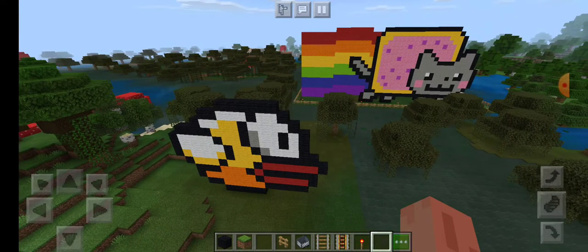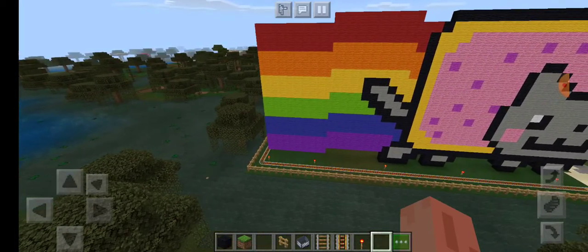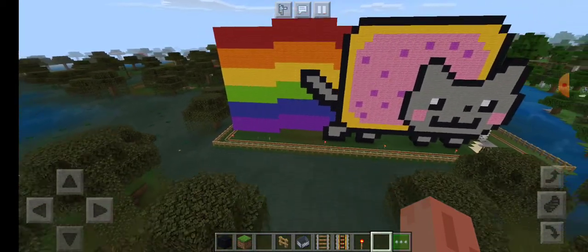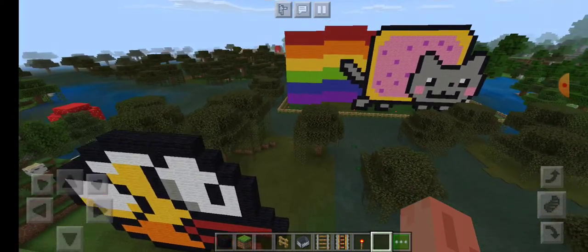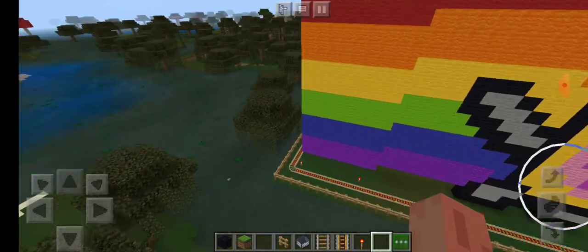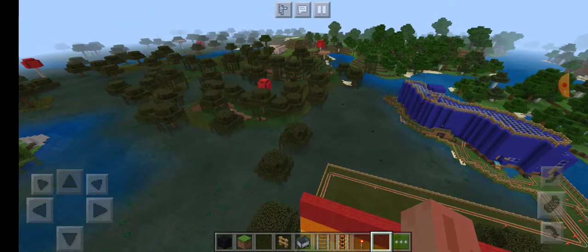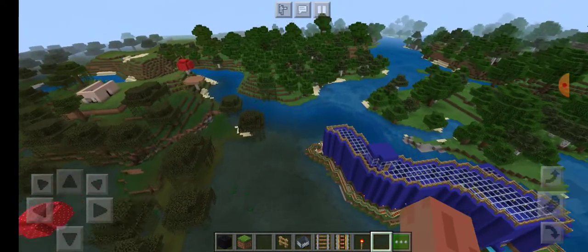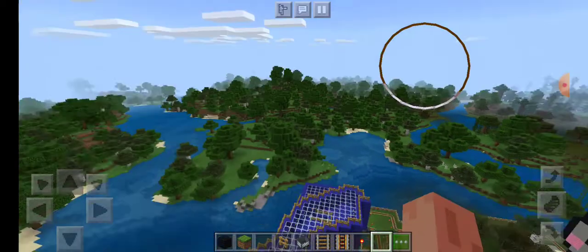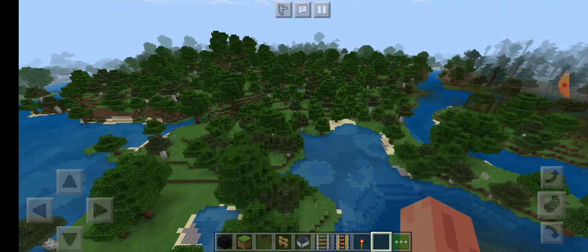I'll connect Nyan Cat's base area over to Flappy Bird as well. That's basically my Minecraft world. As time goes on I might add more things — more houses, more buildings, or maybe even more statues. Who knows. That's basically all I wanted to say, so thanks for watching!